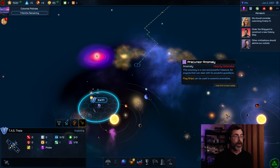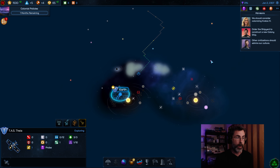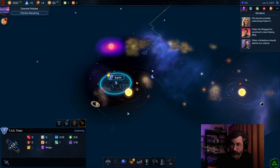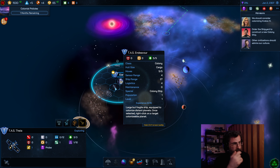Be careful: if we wanted to send our colony ship the Endeavor to a star way over here, and I right-clicked, as she passed the heavily defended precursor anomaly, it would destroy the colony ship. The auto-pathing of your ships can take them into danger and get them destroyed. It will piss you off when it happens. I wouldn't use colony ships or flagships to explore uncharted areas. However, we do have the Endeavor ready to fly — she's not tough, five HP, no offensive weapons, moderate range and speed.